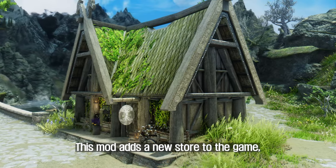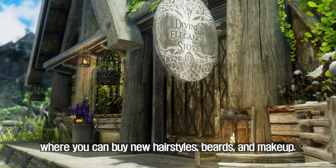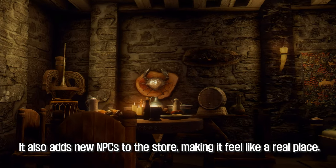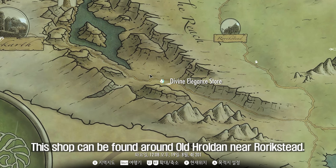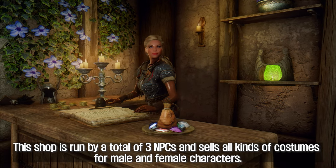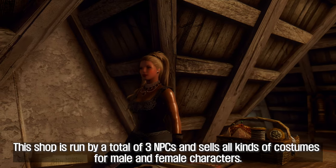The sixth mod to introduce to you is Apache Divine Elegance Store. This mod adds a new store to the game where you can buy new hairstyles, beards, and makeup. It also adds new NPCs to the store, making it feel like a real place. This shop can be found around Old Heroldan near Rorikstead, and is run by a total of three NPCs, selling all kinds of costumes for male and female characters.